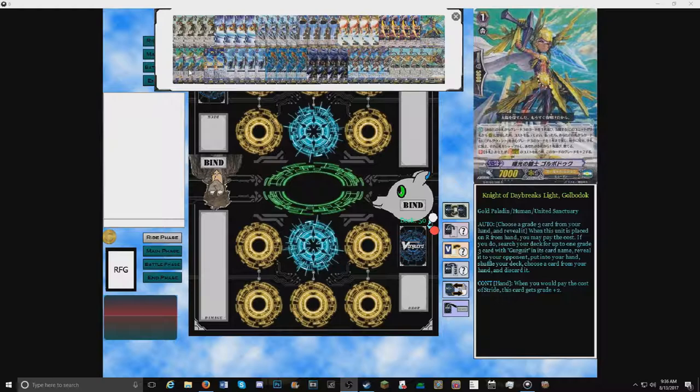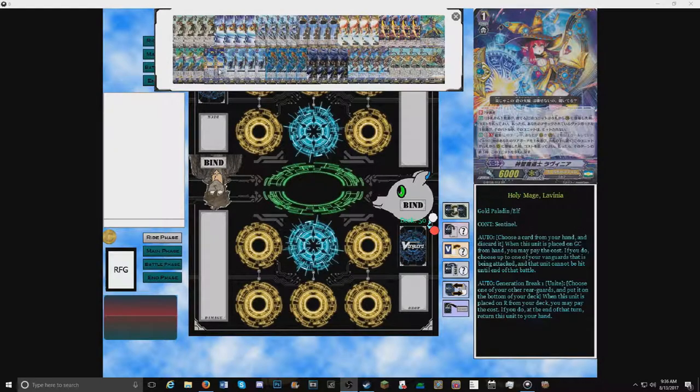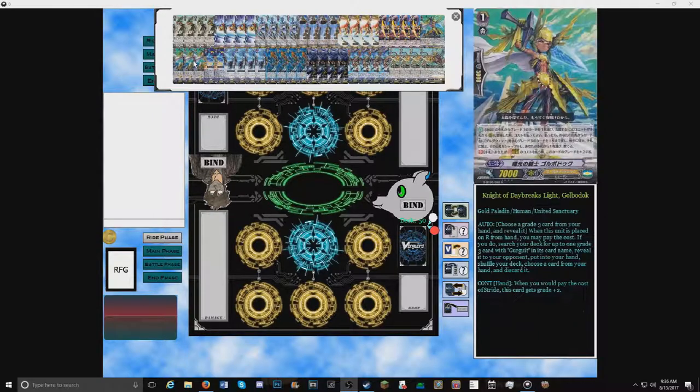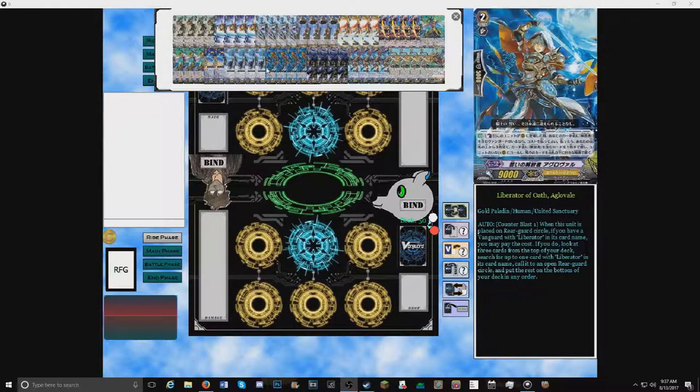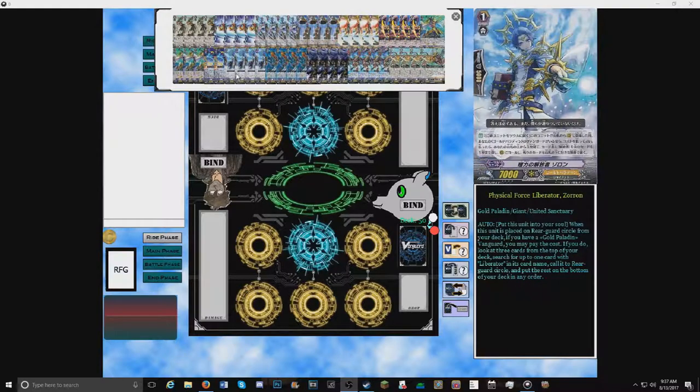I got this build from Nexus Core so I can't take all the credit — I just really like Garmore. Moving on, we only run two Perfect Guards; not enough room for anything else, and I believe this is all you need. I've tested this deck several times and I win most games. Our last Grade 1 is Physical Force Liberator Zoron: when placed on rear from deck, put it to soul; if you have a Gold Paladin vanguard, look at the top three, search for one with Liberator, call it to rear guard, put the rest at the bottom in any order.